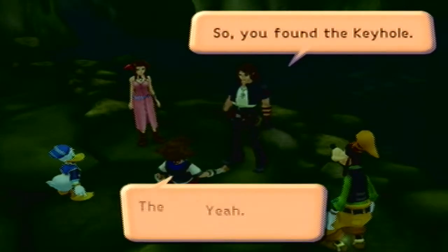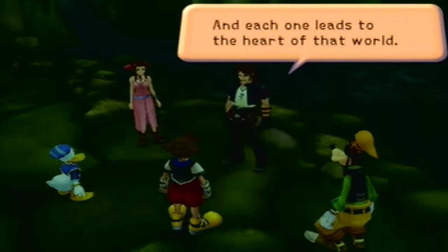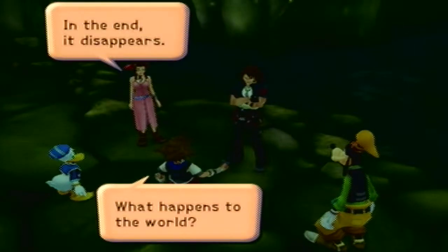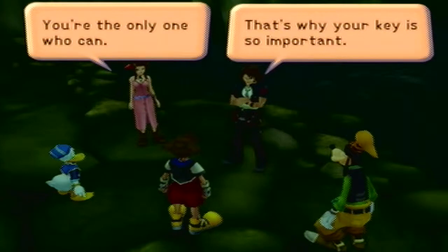So, it's time we learned about keyholes. What are keyholes? Simply put, they lead to the heart of the world itself. The Heartless enter through the keyhole and they basically rip apart and destroy the world's core, destroying the entire world and plunging it into darkness. Take a guess at what happened to the Destiny Islands. So yeah, Sora, that's what happened to your island. And why we need to use the Keyblade to lock the keyholes.